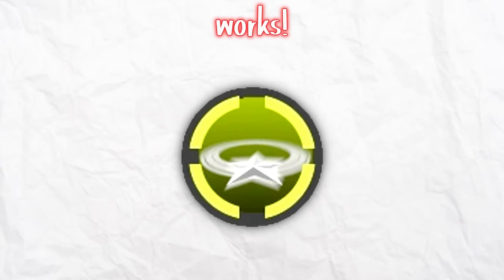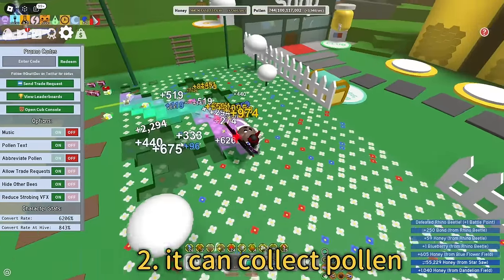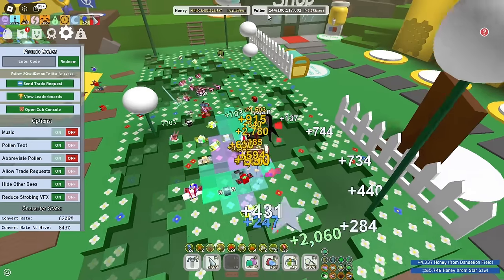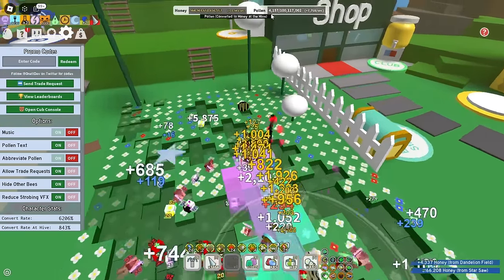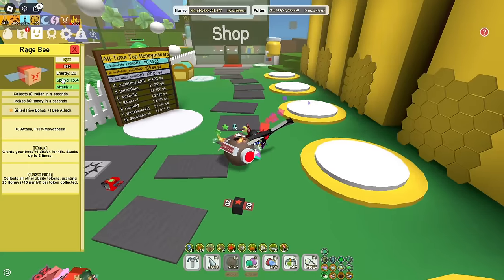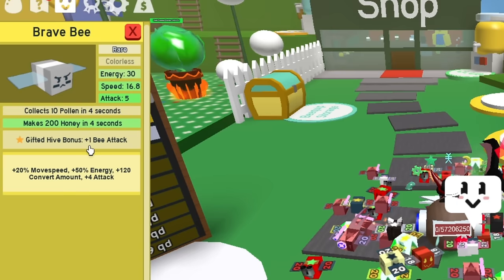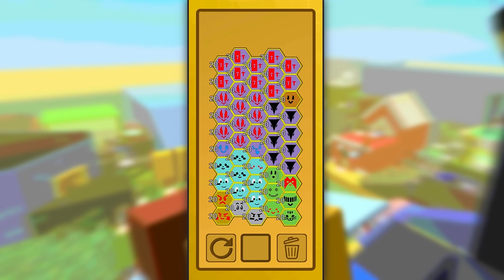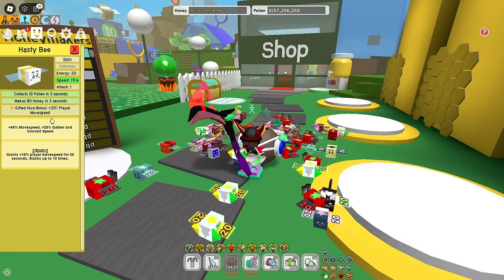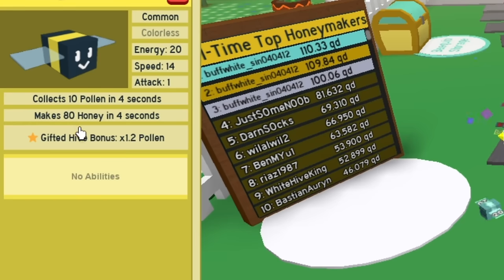Let's talk real quick about how Starsa works. Starsa can make damage, collect pollen, and convert pollen inside your backpack into honey. The bigger your damage total, the more you can convert, which means you have fewer problems with capacity. Look at Rage Bee's gifted bonus — plus 1 attack. Brave Bee has the same thing, so you can count these bees as helpful as Crimson Bee. Hasty Bee is easy to understand — you need it for bigger speed. And Basic Bee you need for x1.2 pollen.